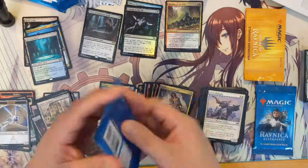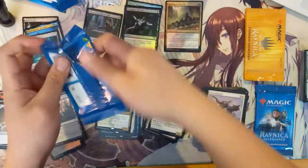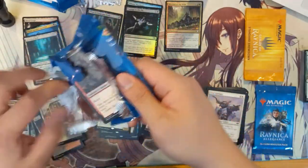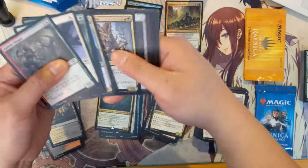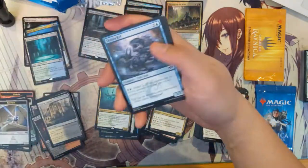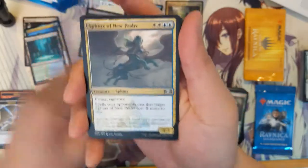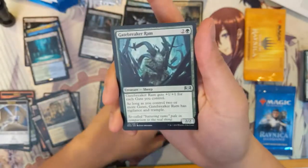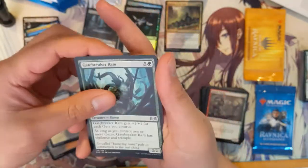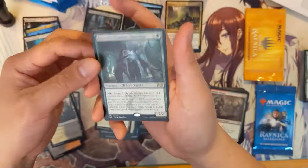Two packs left. Pack eleven: Sphinx of New Prahv, Gate Colossus, Gatebreaker Ram, and Growth Chamber Guardian — very nice, very solid card.